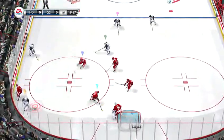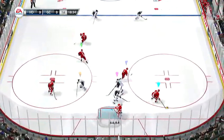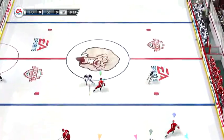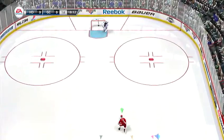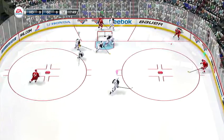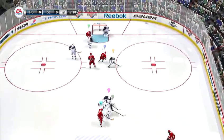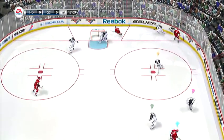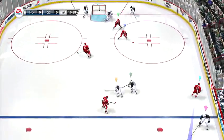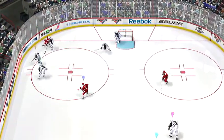Loose puck in the zone. He's got it. Good poke check to knock that away and break up the offensive attack. He'll carry it now to Reiner. Get in position — that's what it's all about. He blocks that one. They're moving in front of the net. Kick save and a beauty. Beautiful save — a couple in a row.